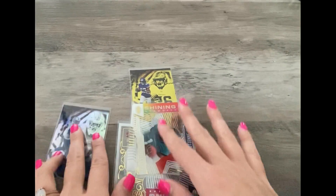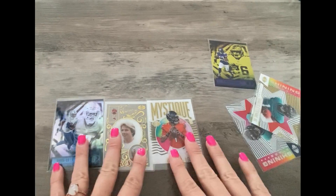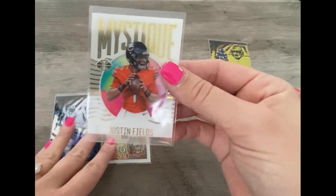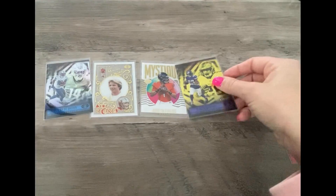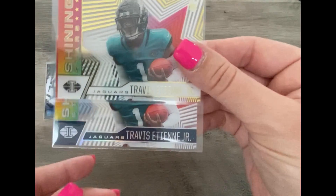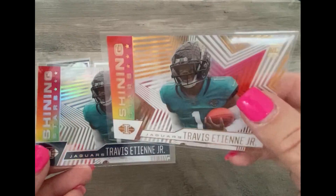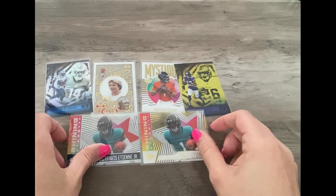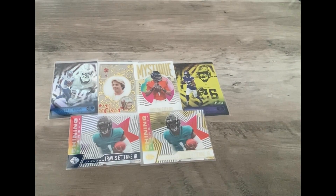So we did pull a rookie, Amon-Ra, King of Cards Joe Montana, Justin Fields Mystic — however you pronounce it — Kenny, and then two of the same Shining Stars but they're a little different on the bottoms. One's gold and one is just chrome and colorful. All in all, not bad! Want you guys to subscribe, like, and share, and stay tuned to see what we open next. Have a good day, guys!